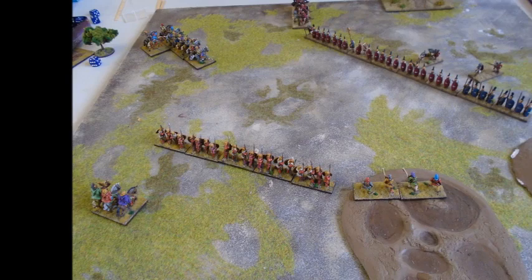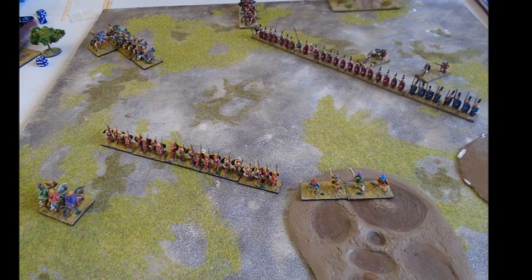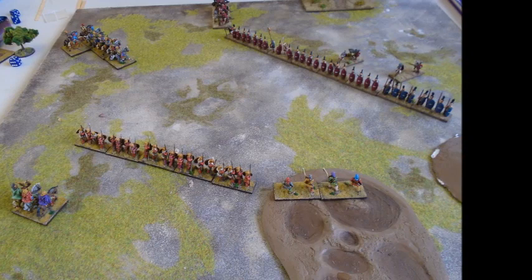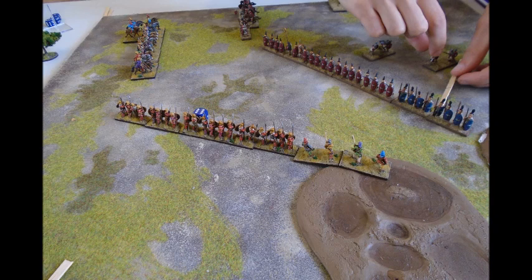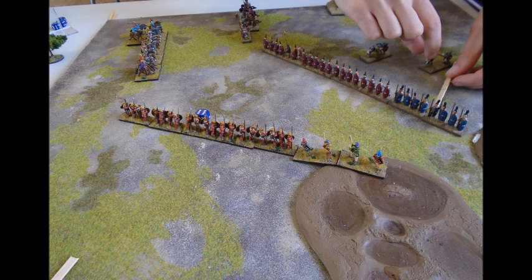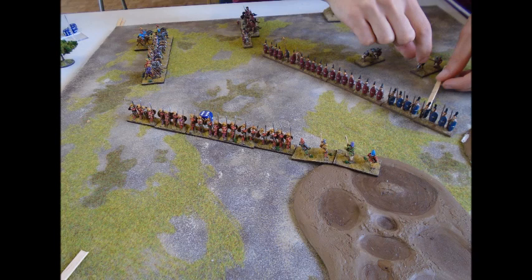I'm very quickly running out of space as my opponent starts to form his line and pretty much covers the table - so there are no easy flanks here. I'm hoping to break through to his general and take him out of the equation, making it harder for him to maneuver and easier for me to win combats. I put my line horse two deep to give me a tactical factor of three instead of two, giving me more chance against his cavalry, and my general has gone up there as well to give more chance of an overlap.